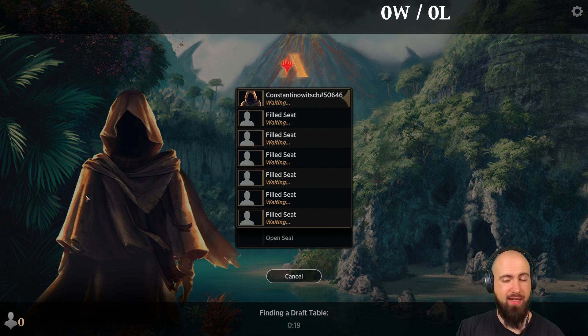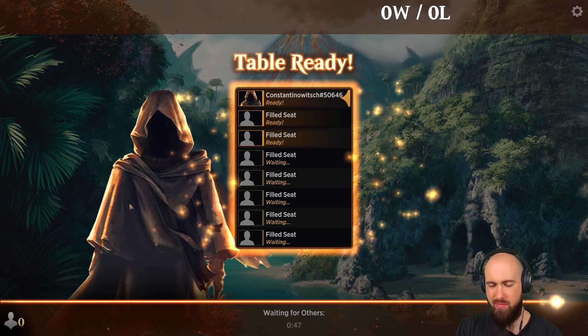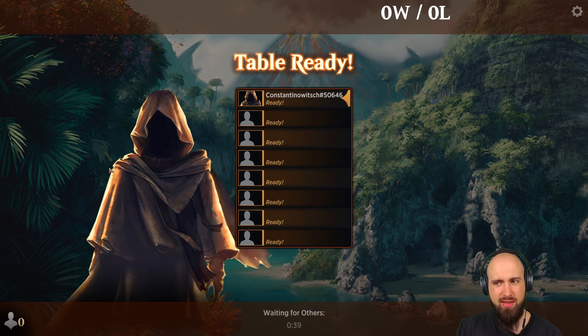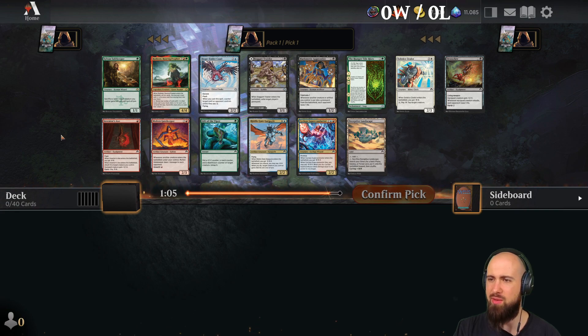By the way, guys, if you have any suggestion, I'll be happy to hear it. I'm still not quite sure how to successfully draft the set, because it's not that easy to go into three colors, even though you have a lot of fixing and the special lands and so on.